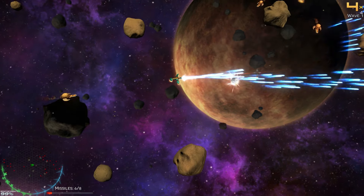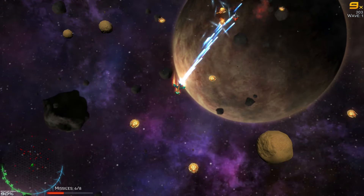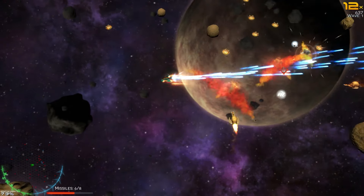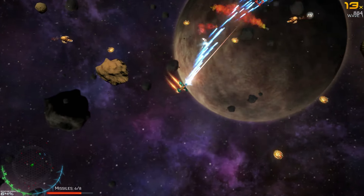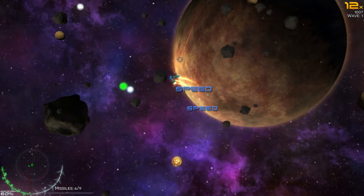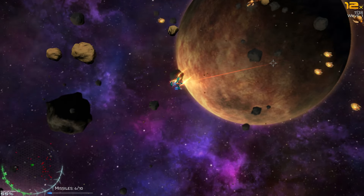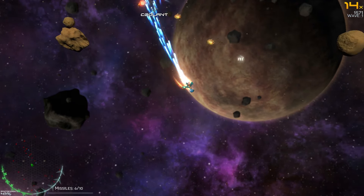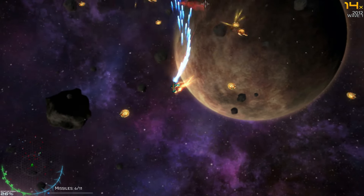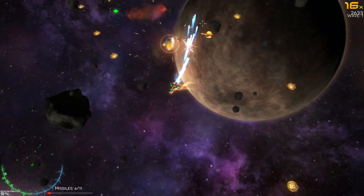It seems like there are two bosses per level — that's what it was on the Earth map. Yeah, there are indeed two bosses, and for whatever reason I didn't have much trouble with them last time but this time around it seems a bit more tricky. Maybe I'm not using enough missiles — that's probably the answer. When in doubt, missiles.